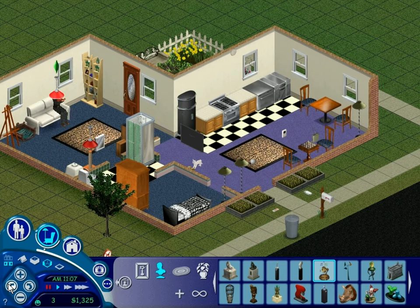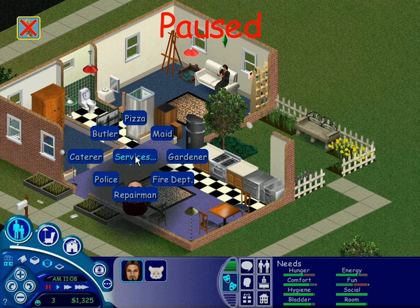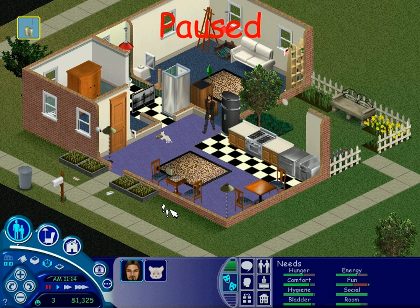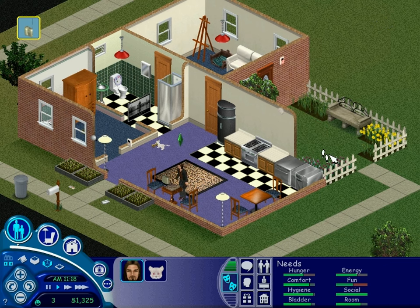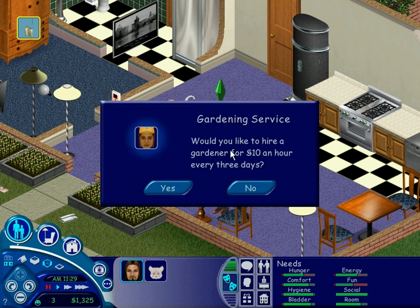What we really want to do right now is pause, because he's just reading a book — we need to hire a gardener as soon as possible. Services and gardener — it will be a significant investment, but it will be worth it, because we need to make sure that all these plants don't die. Would you like to hire a gardener for ten simoleons an hour every three days? Three days?!